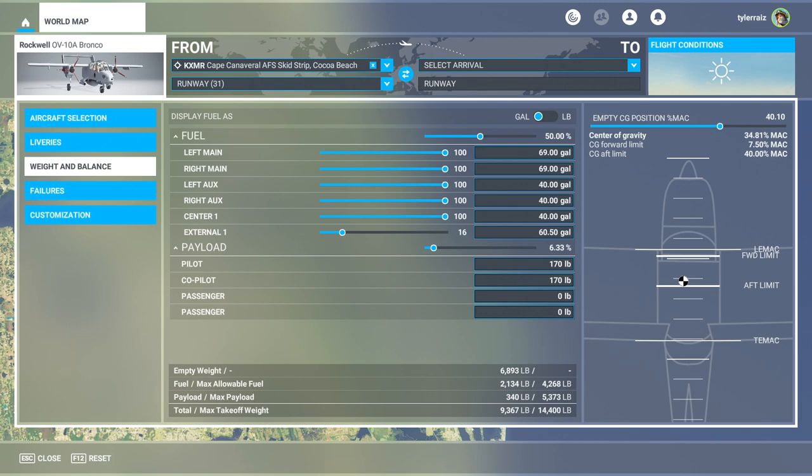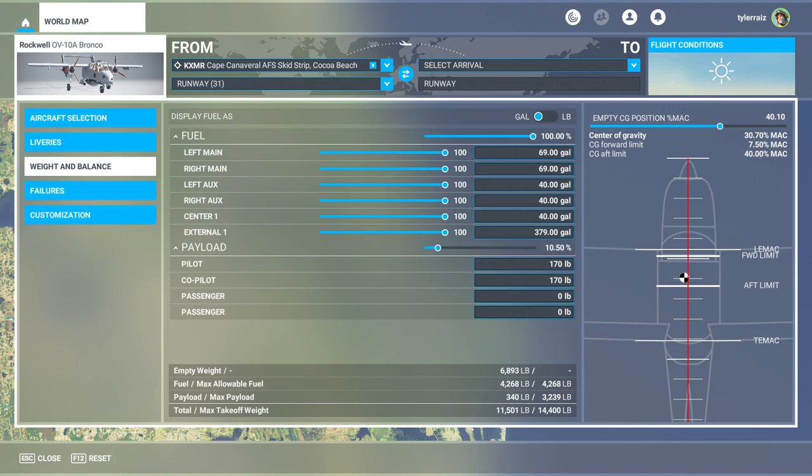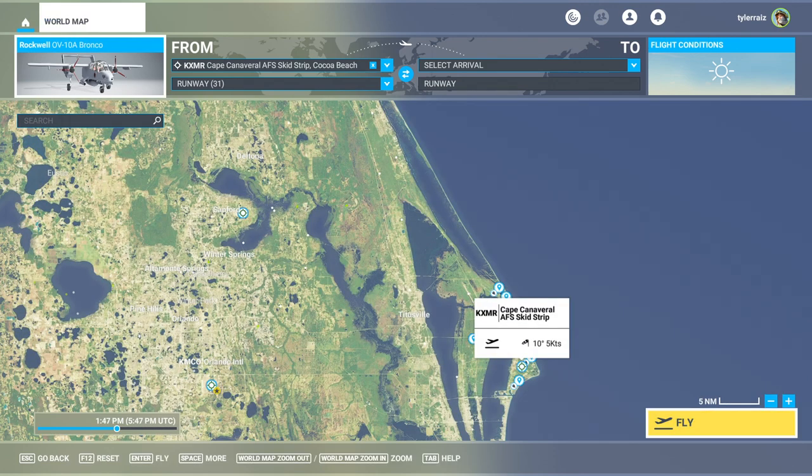The comments for the mod on FlightSim.to said it was a little bit underpowered, especially in warm weather and with high takeoff weights, but I haven't really noticed that. So we're going to max it out and see how it goes. The external fuel tank seems very prodigious — impressive amounts of external fuel that it can carry. And apparently it can carry more than that with the payload. It only has two passengers listed as potential payloads, so they'd have to be pretty heavy to max this out. We are going to take off from the skid strip and see how it goes.